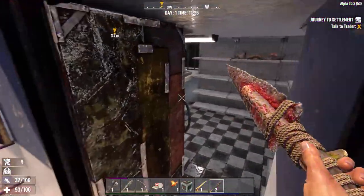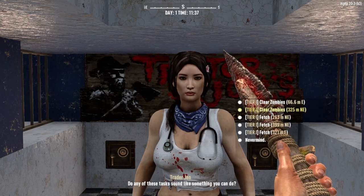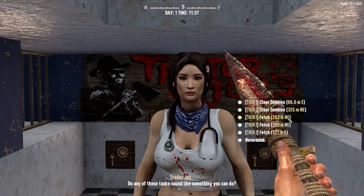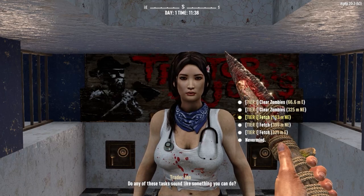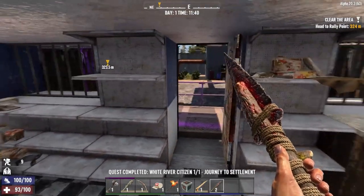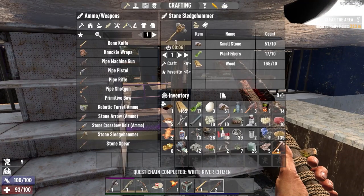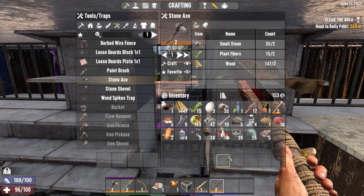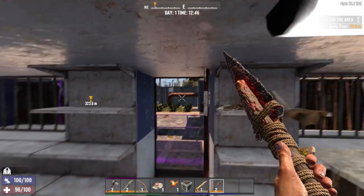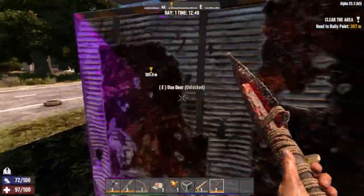Trader Jen — here's our first trader. Let's look what jobs she has. She's got a few clear zombies quests and a few fetch quests. I guess we'll do the clear zombies one that's closest. I'm just going to condense our inventory and repair some things. I've made a level two club and we did find a level two claw hammer just around the back — it's always handy to check the traders for stuff.